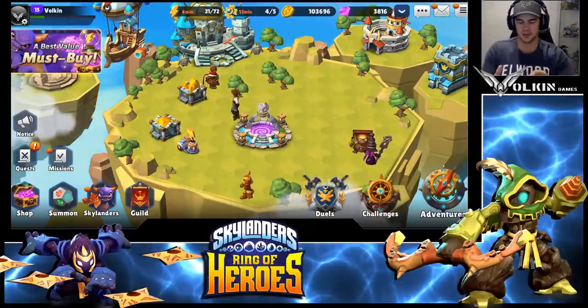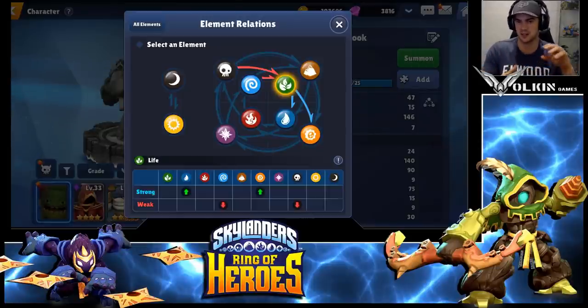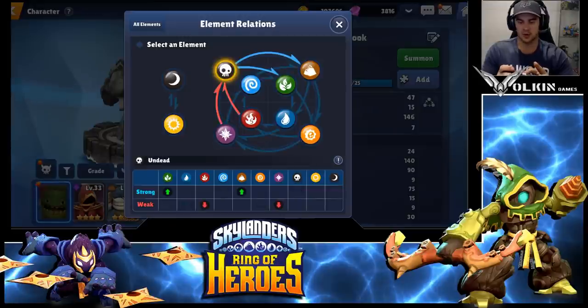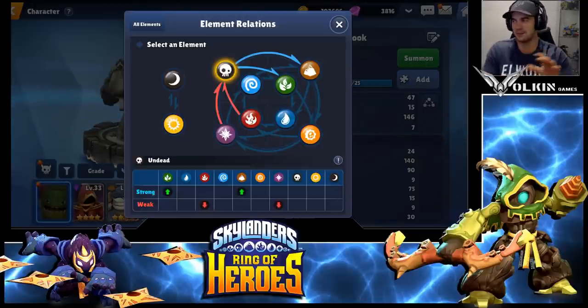Next we'll move to the elements. There are a lot of elements in this game, so don't get too overwhelmed. It seems like there are eight natural elements plus light and dark. But you can really look at it as basically four elements — this took me a long time to figure out. Life and Earth have the same weaknesses and strengths, then you have Water and Mech, Fire and Magic, and Wind and Undead. As you can see when I swap between them, their strengths and weaknesses are exactly the same. So you can couple those in pairs and it becomes a four-way elemental system, which makes it a lot simpler to understand.